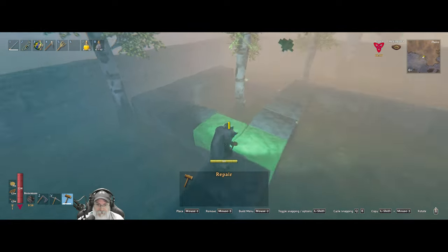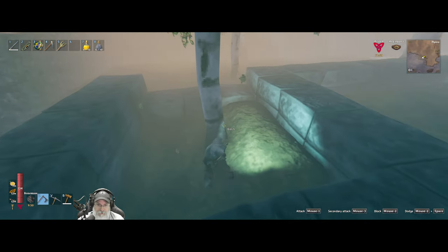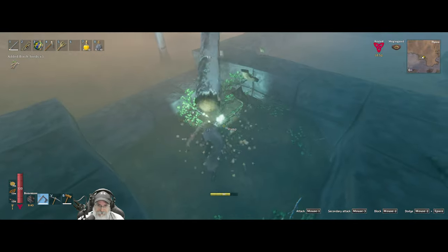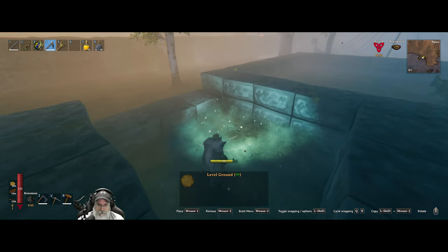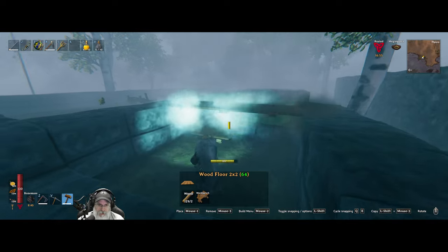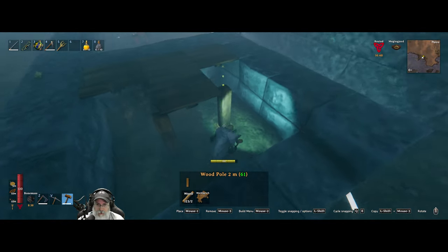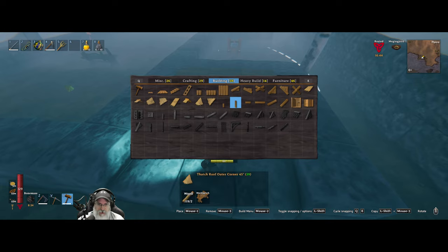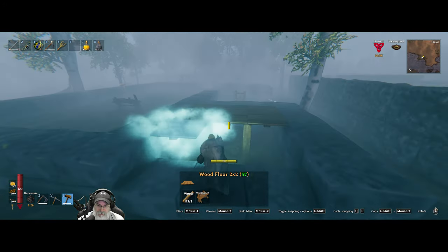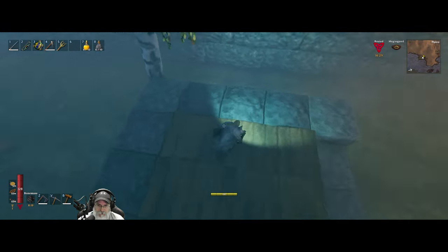Let's go ahead and put this floor in too, while we wait for the fog to clear, then we'll go get more stone. Let's bring that back down a bit. We'll do the same thing here — get that piece in and then put the poles in on each corner to give it the support. I could just put a couple of stone blocks down there too I suppose, but I'll just do it this way.